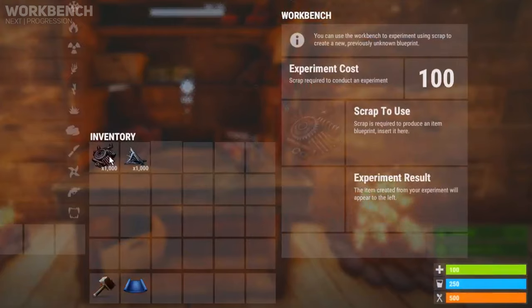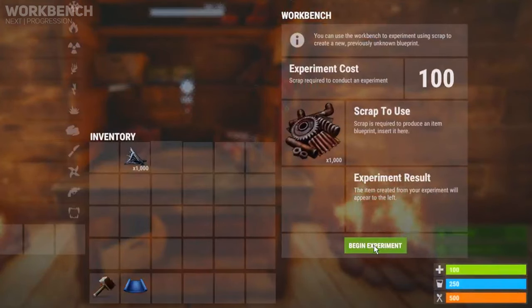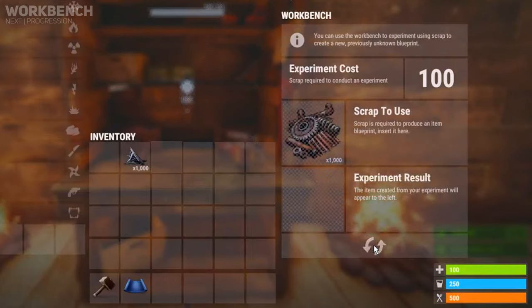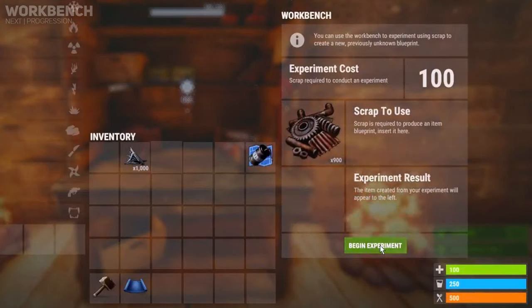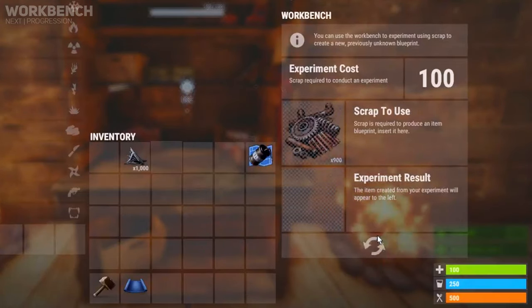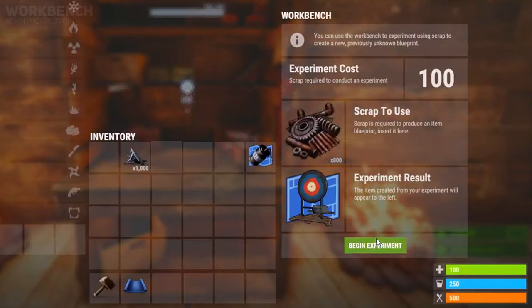The tech tree has replaced the random research within workbenches, which allowed you to put in a specific amount of scrap to obtain a random item from that tier of workbench. That was risky and tedious, which the tech tree now resolves by allowing you to target specifically what you want.